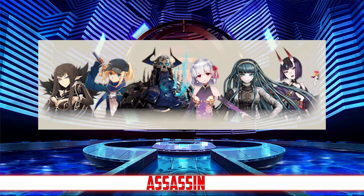Next up we have the Assassin banner, which features rate ups for Kama, Cleo, Shuten, Semiramis, MHX, and King Hasan. The immediate reaction to this lineup might be that Kama and King Hasan are the best targets here — after all, they are two of the strongest single target DPS servants in the game — but I think the real value of this banner actually lies in the fact that there are three AoE assassins on rate up, and that role is very rare.